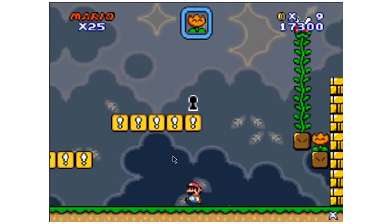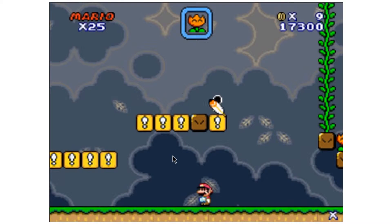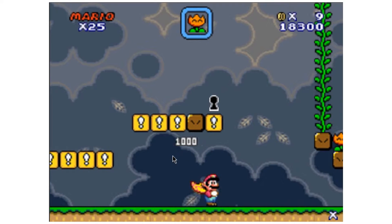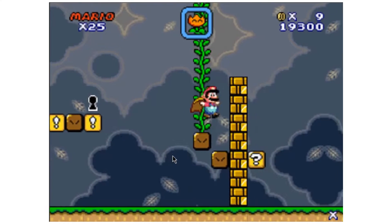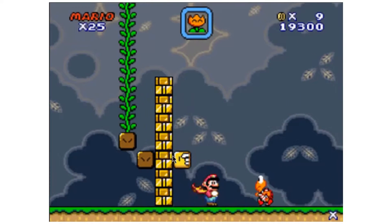So, as you can see, I have some power-ups here, and there's a keyhole. You'll notice that there's no level flag — there is only a keyhole. That keyhole is the only way out of this level.